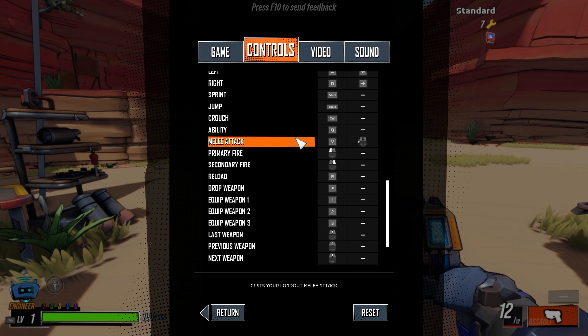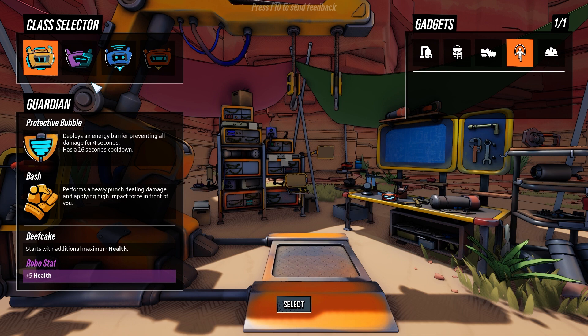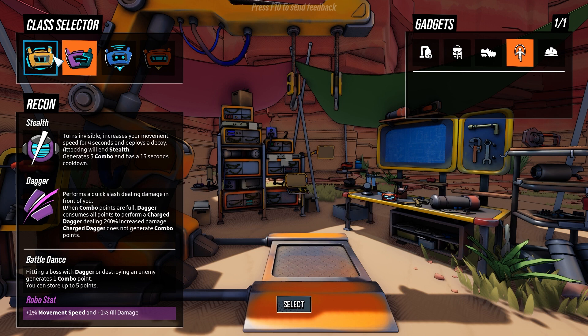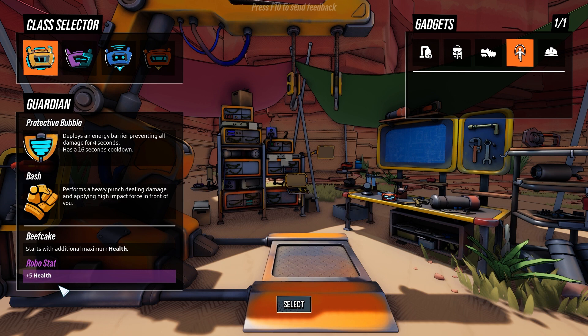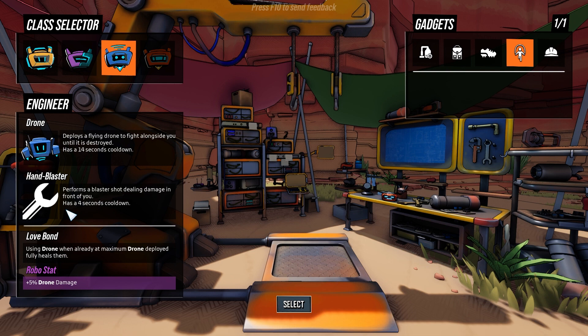I was wondering about Hand Blaster and how to use it. We also have Bash. Robo — oh! You know that Robo stat that I kept putting points into? That gives you this. So it depends on who — this guy's Robo stats are health, this guy it's drone damage. That makes sense. Hitting a boss with a dagger or destroying an enemy generates a combo point — you can store up to five. When combo points are full, the dagger consumes all points to perform a charged dagger.